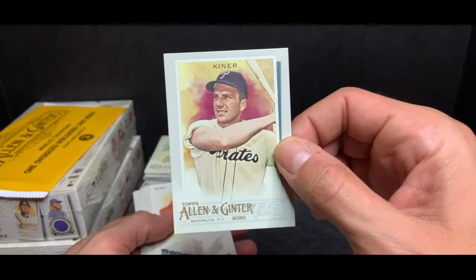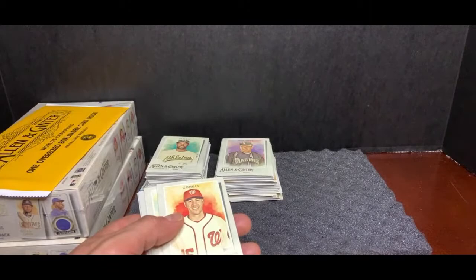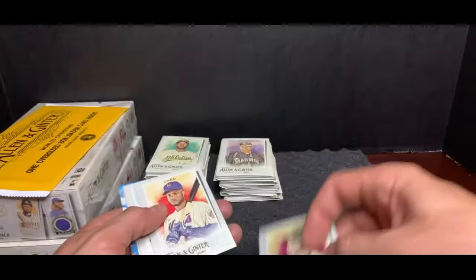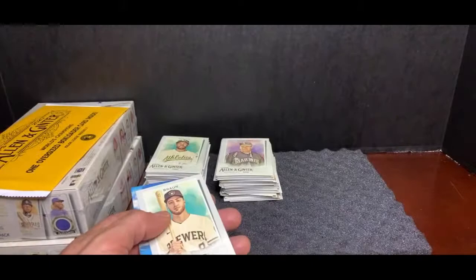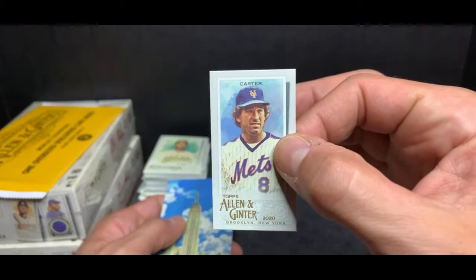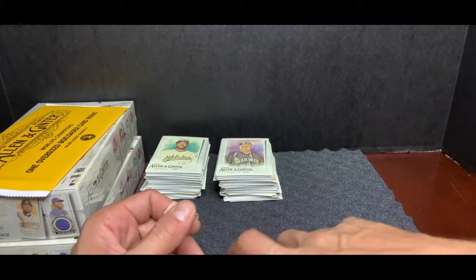Daryl Strawberry, New York Mets. Ralph Kiner — wow, beautiful card, Pittsburgh Pirates. This is the ruby card, Digging Deep — those unique inserts are going to the randomizer. Corbin, Washington Nationals. Anthony Kay, Toronto Blue Jays rookie card. Matt Chapman, great defensive third baseman, Oakland. Robbie Cano, New York Mets. Bucky Lassik — Skateboard City, baby — another card going to that pile. Ryan Braun, Milwaukee Brewers. Gary Carter, New York Mets mini card. And the Empire State Building insert — starting to stack it up.